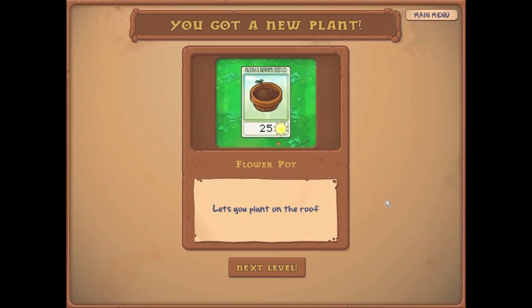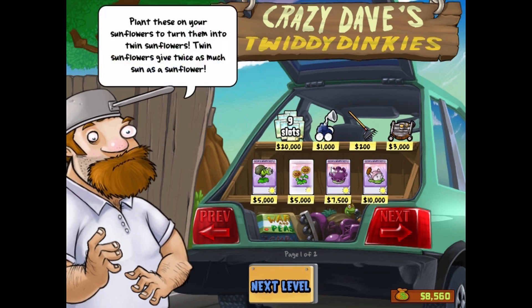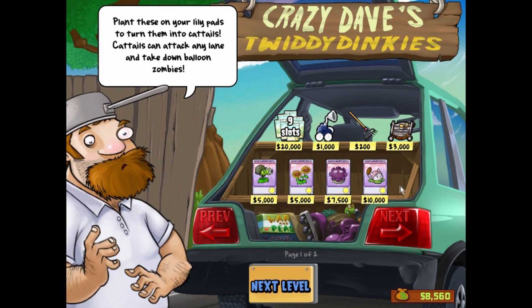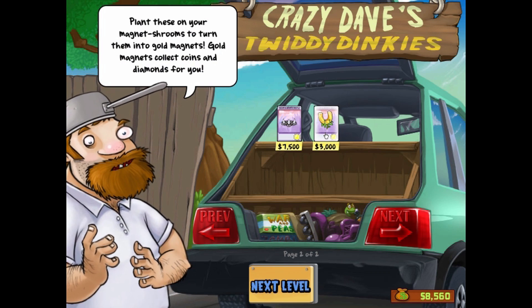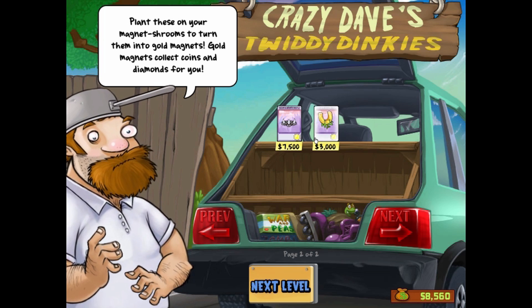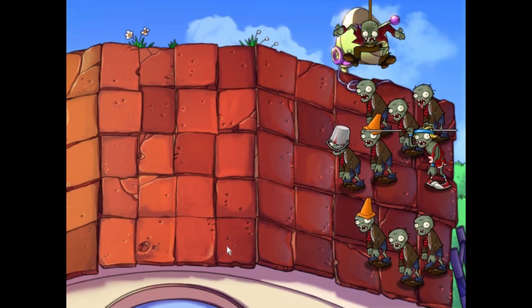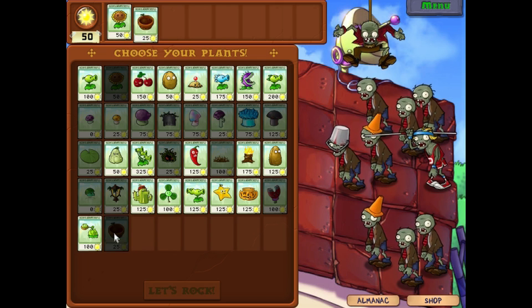Which is exactly what it looks like — it's the same thing we got earlier. Lets you plant on the roof. Hey neighbor, got some new items for sale. Roof cleaners — don't need that. Don't need any of the upgrades. I'm still aiming for the slot. I'll show you more upgrades as we move along later. Also, plant these on your magnet rooms and they become gold magnets — gold magnets can collect coins and diamonds for you so you don't have to click on them. This is a lazy plant — don't get it. It's basically there for farming coins, which is good admittedly, but you don't need it for this run specifically.